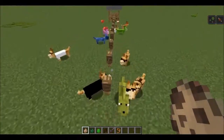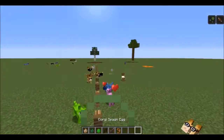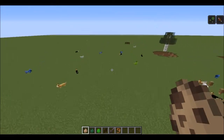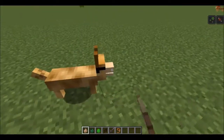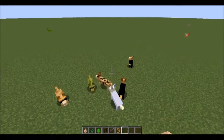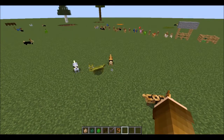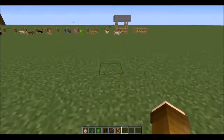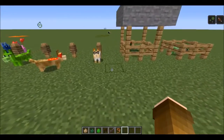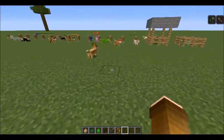Quick thing — all of these ones here have individual fence poses, but these ones are all on the corgi spawn egg. So if I spawn a few in, you can see they're all different ones. I don't know if there's currently any way to get one individual specific one that you want, so I definitely think that could be something that could be improved.